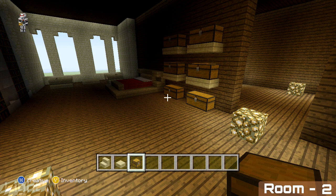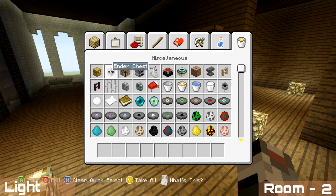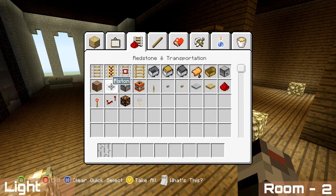To finish off this room, all we've got left is to add our lights and a small rug in front of the chests. For the lights we're placing four in total — same as the last room, just follow along on screen.